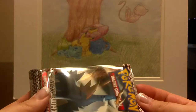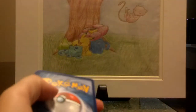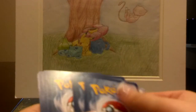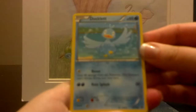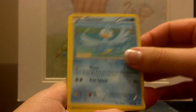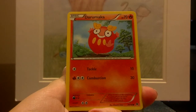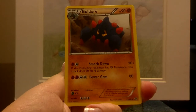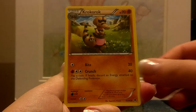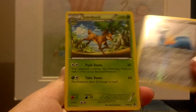Maybe a Catcher or something — that would be useful. Setting the code card aside, we have Deerling, Cottonee, Pansear, Darumaka, Venipede, Gothita, Boldore, Roggenrola, a reverse Cobalion — very nice card — and a Soft Spot rare.